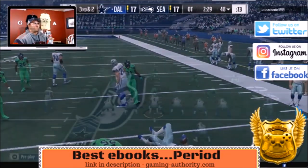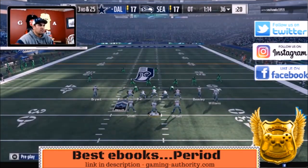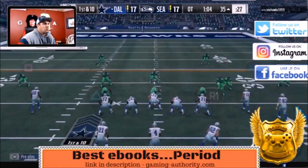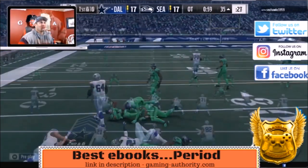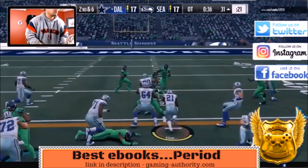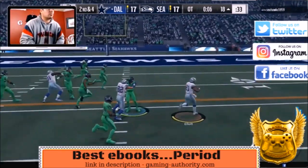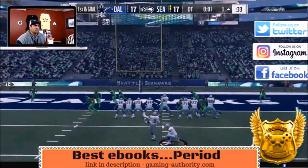It's third and two — triple option, halfback screen, and we get the first down barely. We go back to pass but he sacks me. Third and 25 — I'm pissed about that sack. So I'm looking at the corner out by Beasley — look at this, he connects over two defenders. Back to the halfback screen with Ezekiel Elliott trying to get the first. Inside zone from gun split close to get the first down, 34 seconds left. Fullback inside from gun split close, back to the triple option — he stops us with two seconds left, so I kick a field goal.